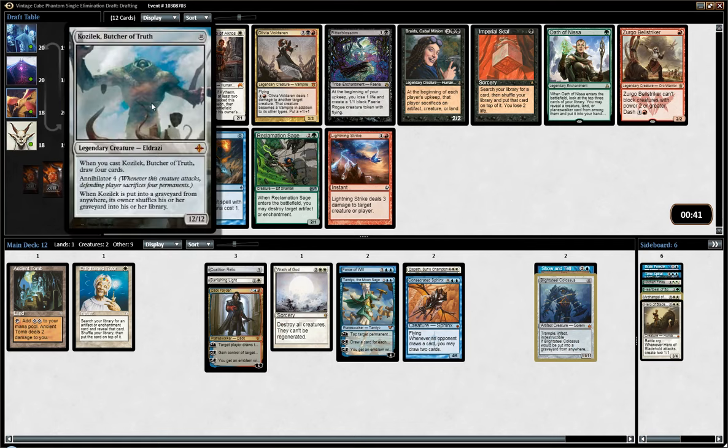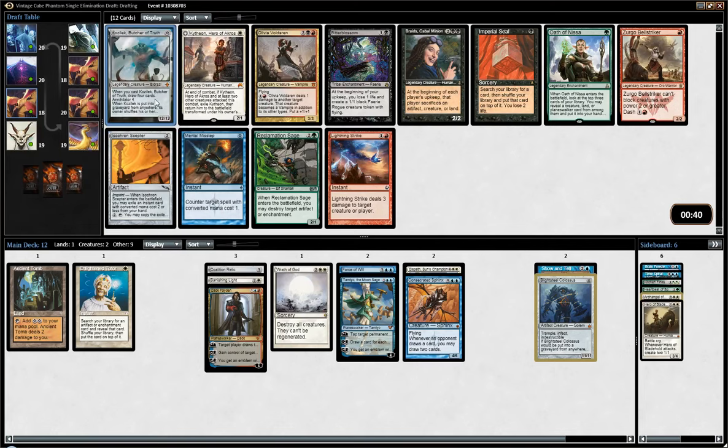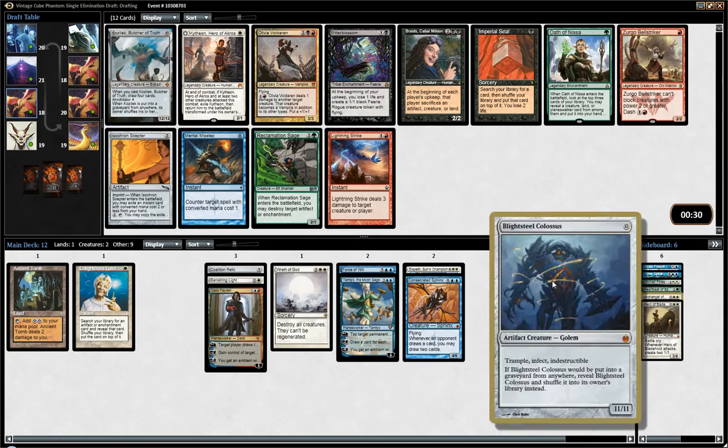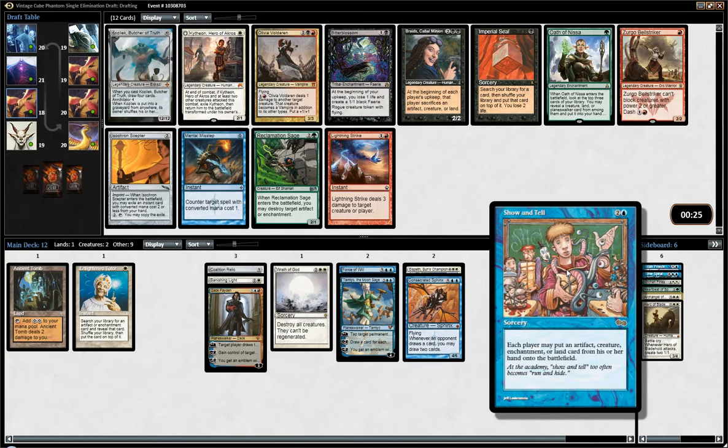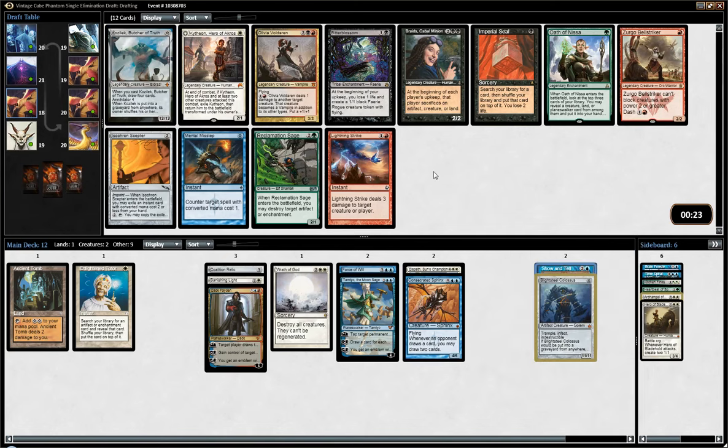Kozilek is another one you can Show and Tell. Had I known I would get a pretty free Kozilek here — because there's nothing else I'm interested in — I would have picked Faceless Butcher last pack. But I wanted to make sure I had a good target for Show and Tell. Obviously Kozilek does not target. Yeah, I guess we'll pick Kozilek.